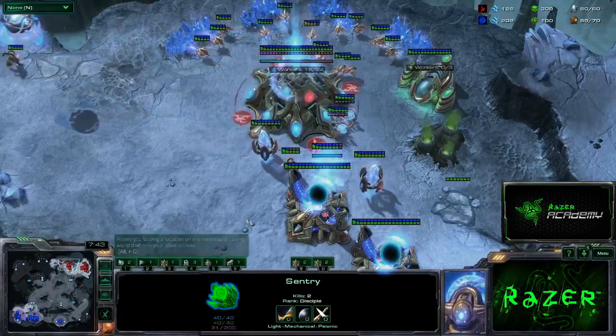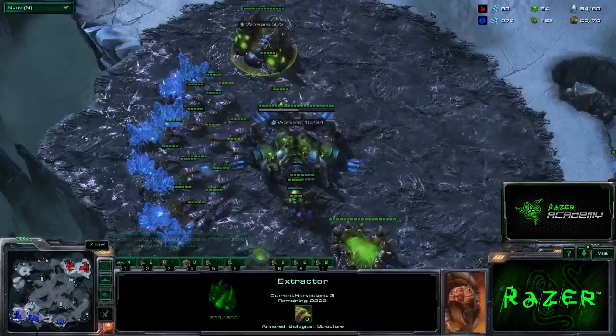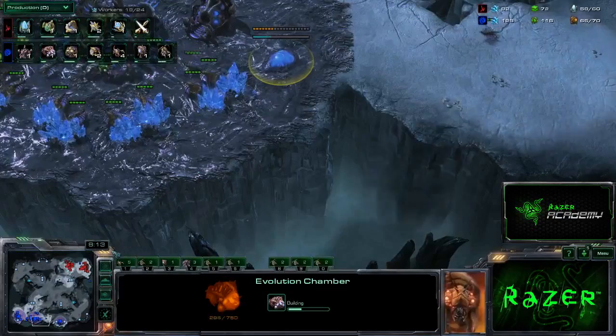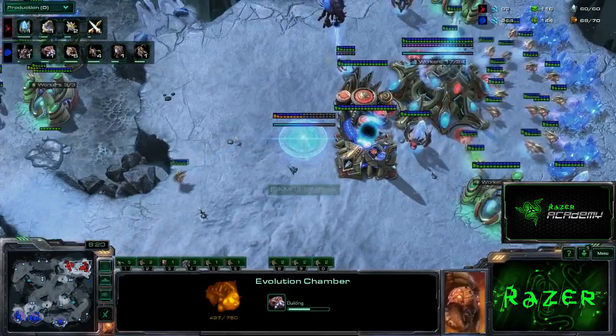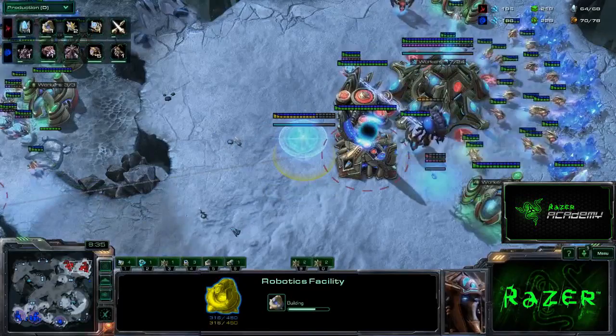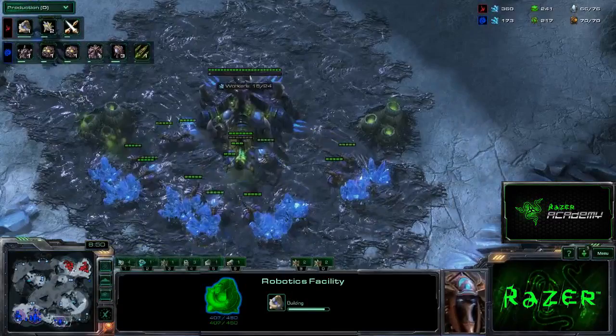That forced him to be more paranoid, drew out a Cannon and Force Field, got a couple of Probe kills, and made him think I might be playing more aggressively. That was not the best trade. However, those Zerglings weren't going to be doing much else at this point in the game, so it was worthwhile. Back at home, I've put up my Gases and produced a bunch of Drones. If you look at the worker count, I am now ahead and producing way more than him — this is the phase where Zerg pulls ahead of Protoss economically.